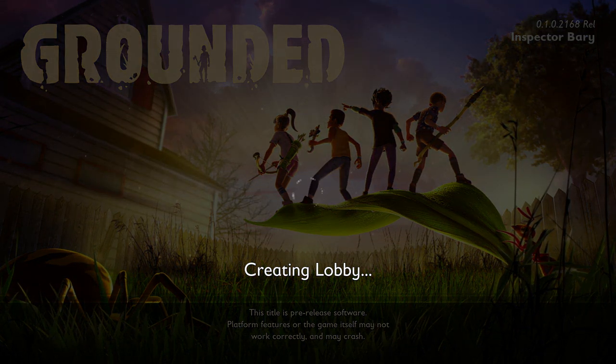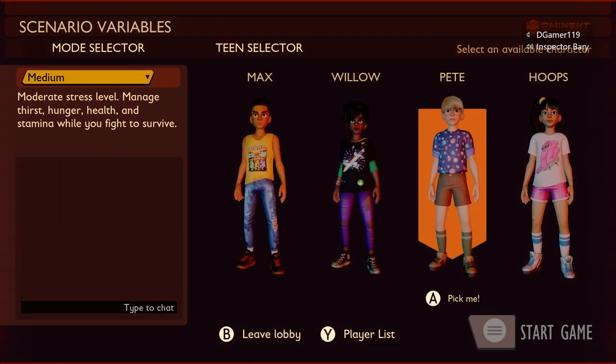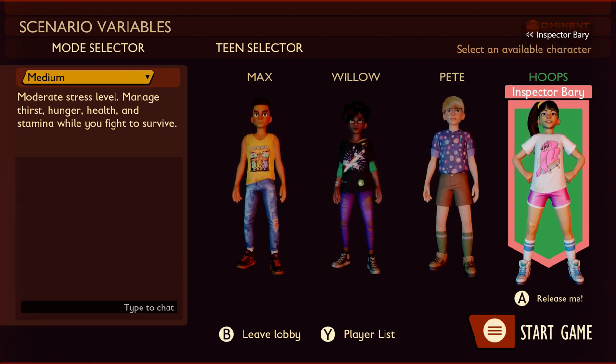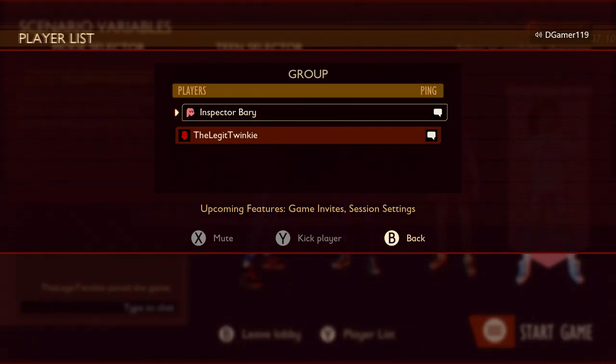Now depending on if you're the host or joining someone, we're gonna go through those processes together. If you're hosting, you go to host new game or host online game, create the lobby, choose your character, and then tell your friends to start searching for an online lobby. They might have to keep refreshing it, which is sometimes annoying but manageable. Once they find it, you'll see that they joined in the bottom left and they can choose one of the characters.